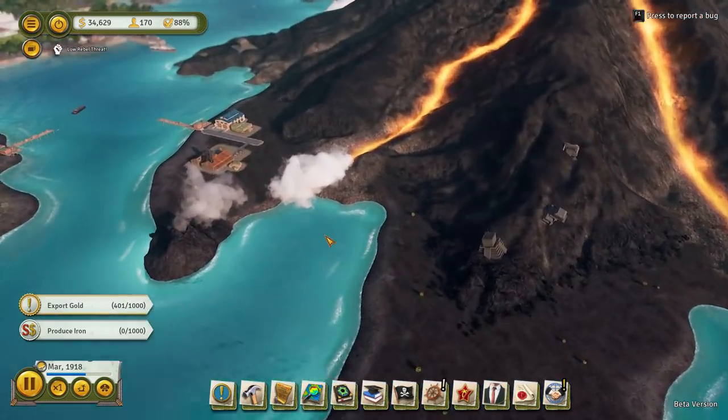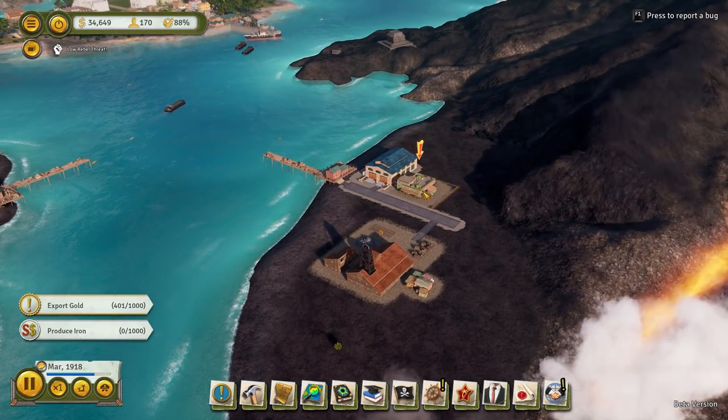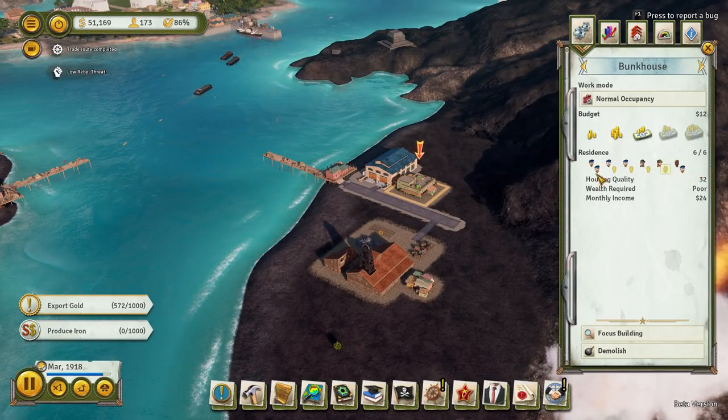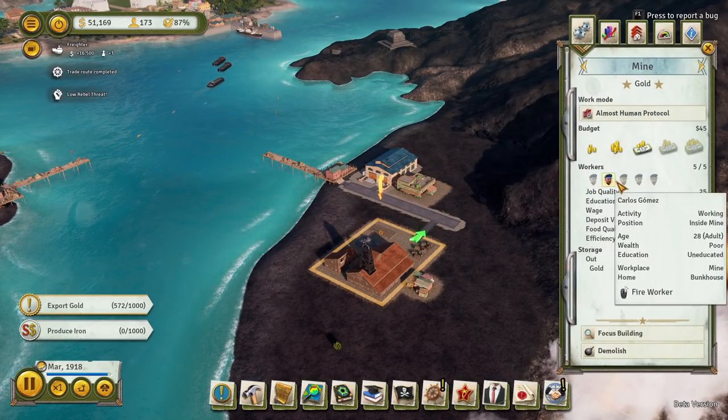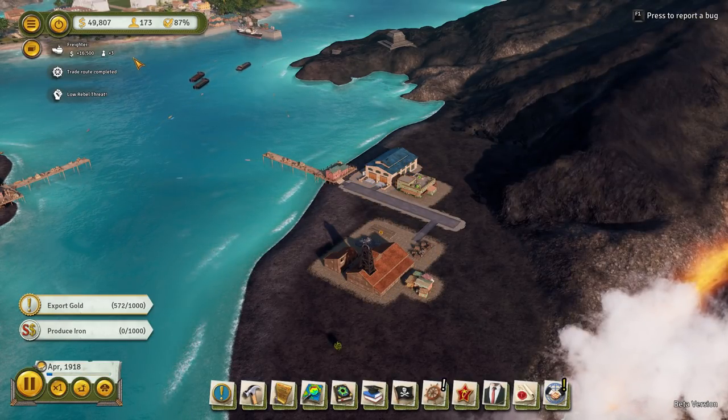We're still exporting our gold. Now we have the Teamsters office over here. How many people work in there? 1, 2, 3, 4, 5, 6, 7, 8. What do we need over here? 1, 2, 3, 4, 5. And here: 1, 2, 3, 4, 5, 6. Yeah, so we're covering that. That's good.